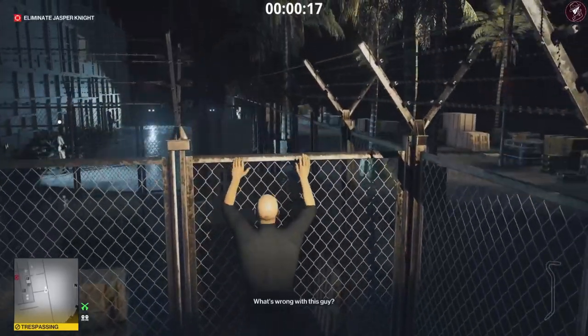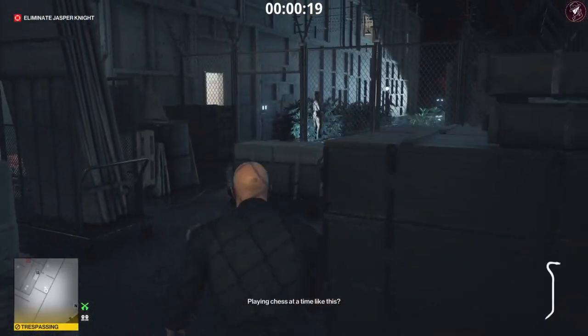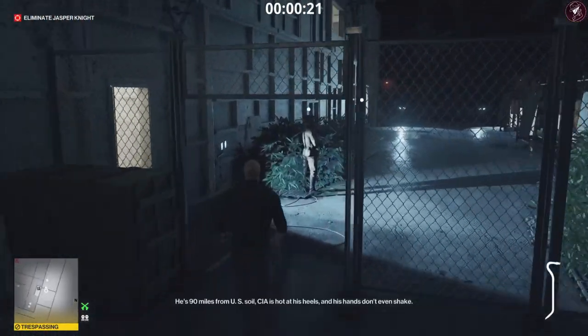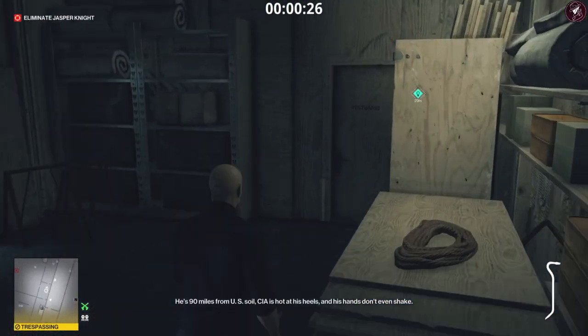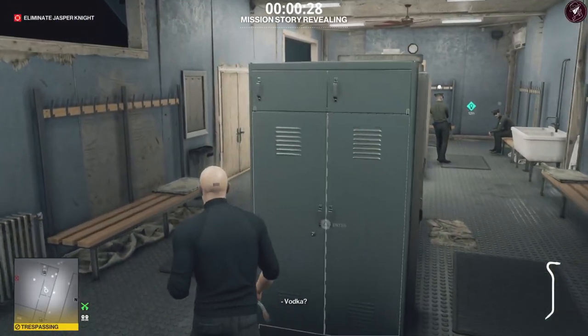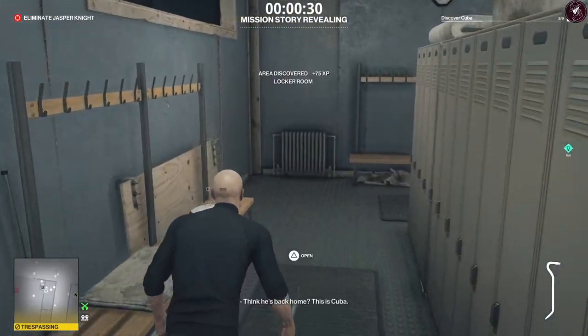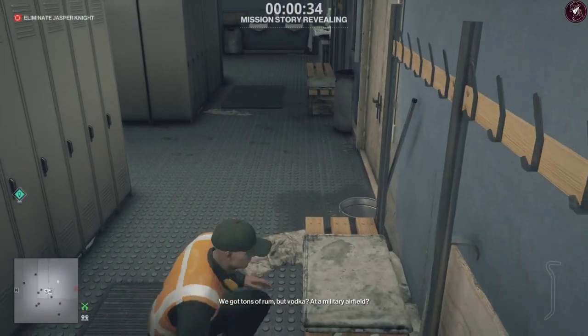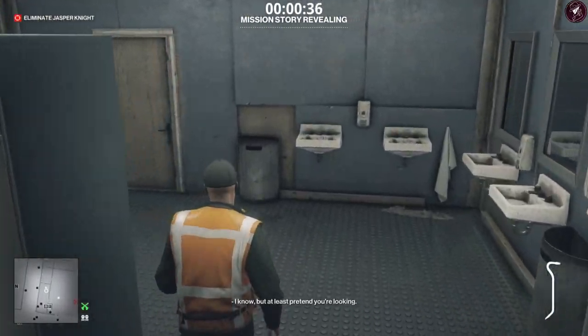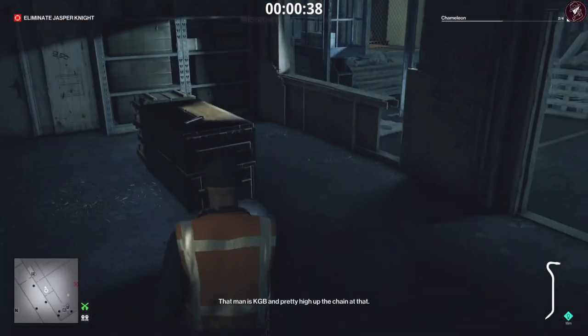I'm going to climb through the window here. We don't need to knock out this guard, so leave him alone. Getting to the locker room, there are two guards in there but they're not going to spot you with anything, so don't worry about it. Grab the disguise right here — this is going to complete the Nobody Notices and A Grease Monkey challenges. Go ahead and grab this wrench.